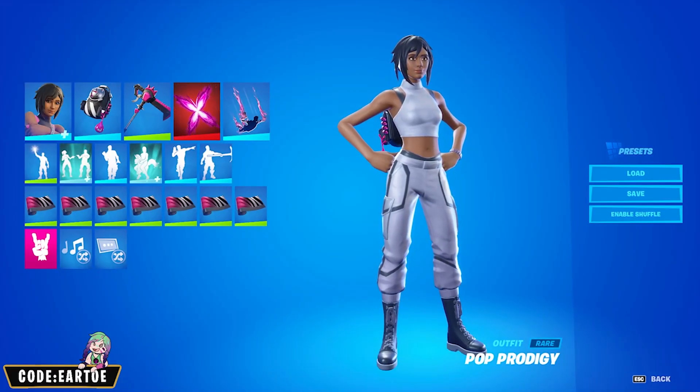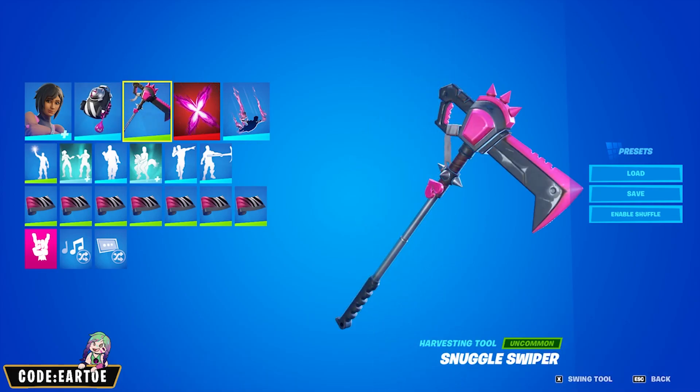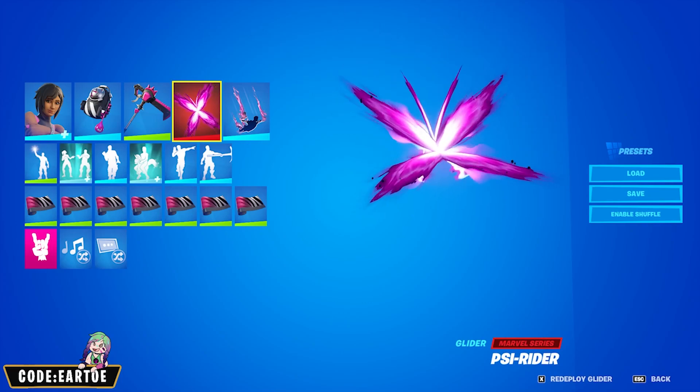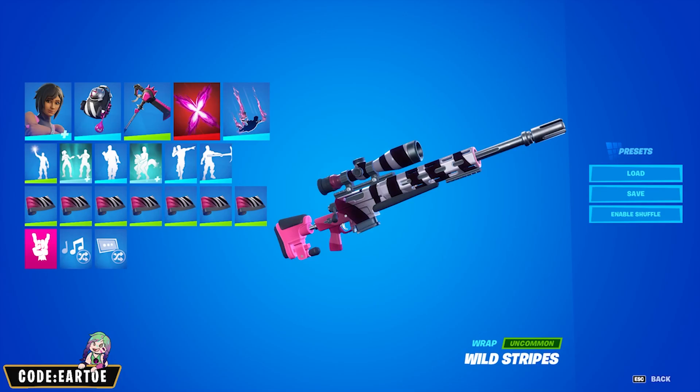Next we have a combo for Pop Prodigy. For her: backbling Containment Unit, pickaxe Snuggle Swiper, glider Side Rider, contrail Rift Lightning, and wrap Wild Stripes.